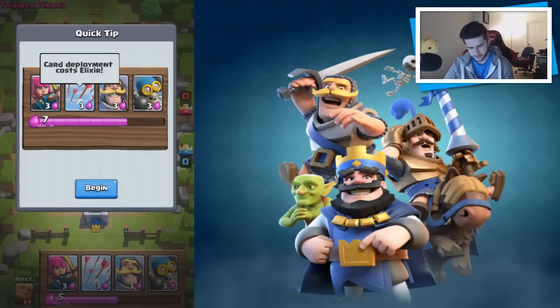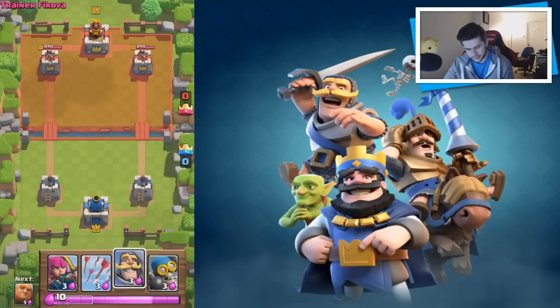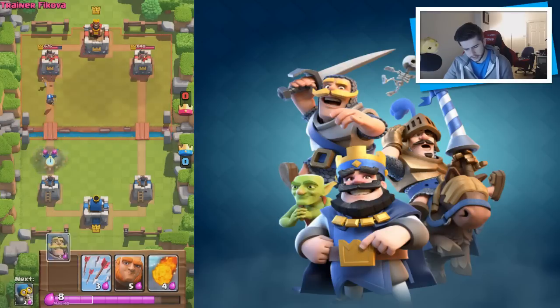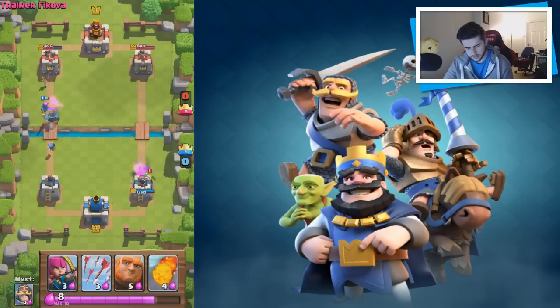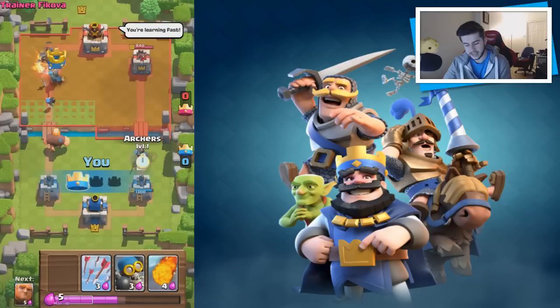This is going to be interesting. Card deployment costs elixir — I have seven elixir. So my objective: I'm at the bottom and I've got to defeat the guy at the top. I don't know if there's a specific order you can do things in. I definitely sent the knight over here first. He's got goblins. I'm also going to send in some archers. I don't know if these are meant to go in or if they're useful, but I kind of feel like I should send in an archer to take down this base. I have absolutely no idea what those are for. These little things are trying to destroy stuff. He has minions as well — let's send in the giant.